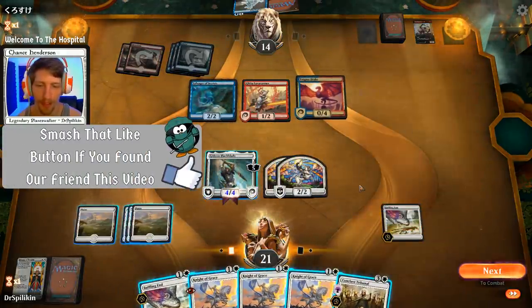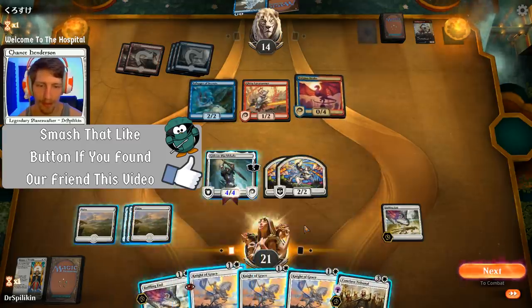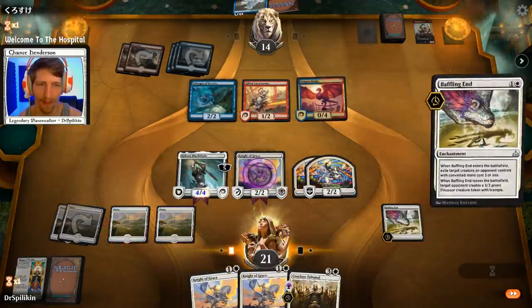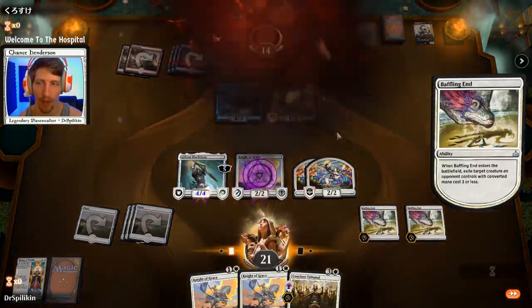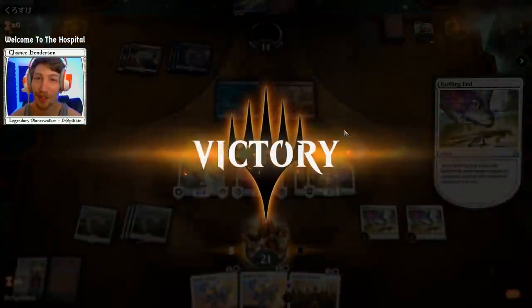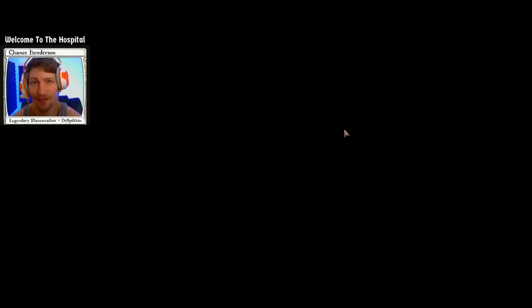We have a Baffling End to take out that Enigma Drake and we can get down a Knight of Grace — that's the plan of action. And Keith just scoops it. Wonderful, Gideon Knights smashing face — this deck is just really fun.